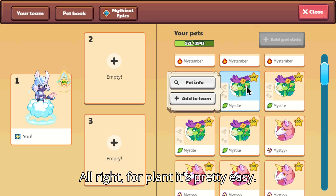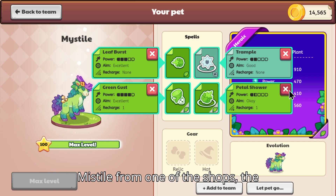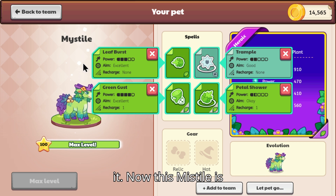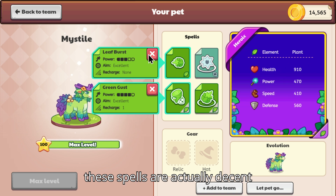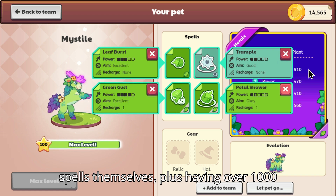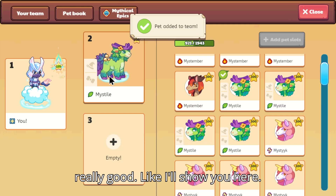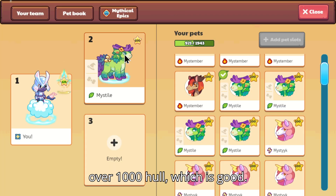For Plant, it's pretty easy — I'm gonna go with Mistile. You can buy Mistile from the Firefly shop, and also you can just catch it. Mistile is honestly really good; these spells are actually decent themselves, plus having over a thousand health with charge levels makes it really good. At level 125 it has over a thousand health, which is great.